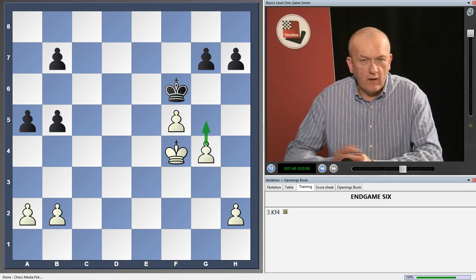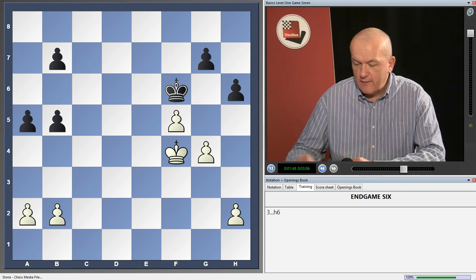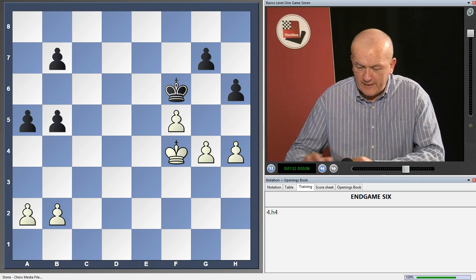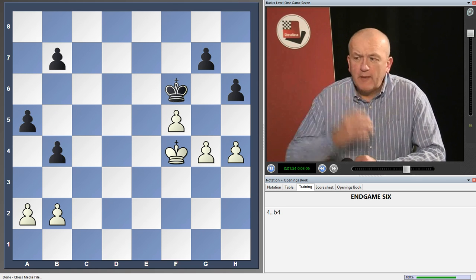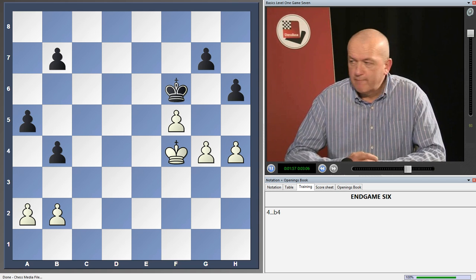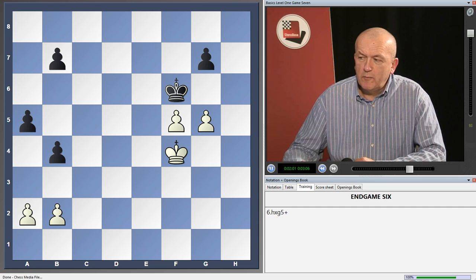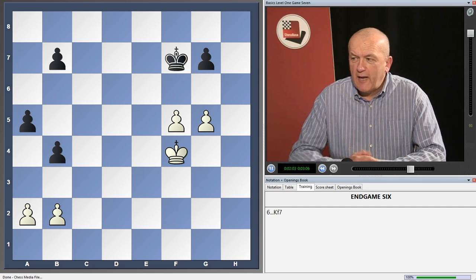G5 check looks nasty, so black tries to stop it. He can't stop it for long though, as white plays h4. And now black rather feebly tries to push his own pawns. G5 check — pawn takes pawn, pawn takes pawn. And black's king has to give way.